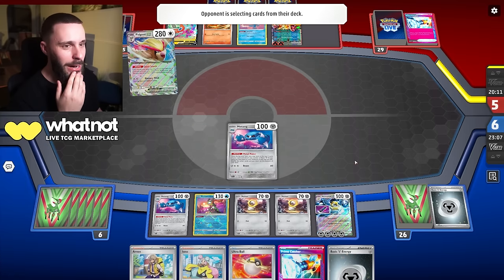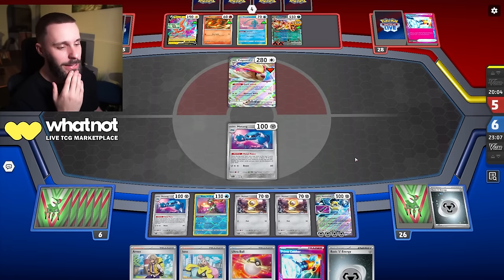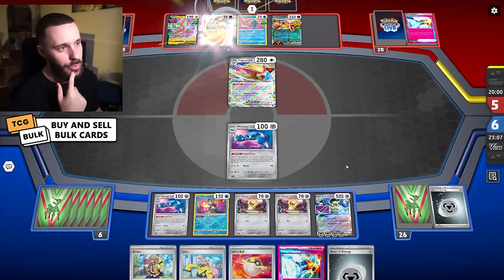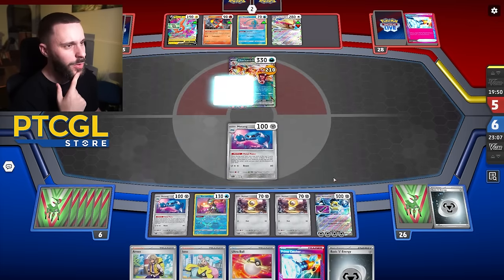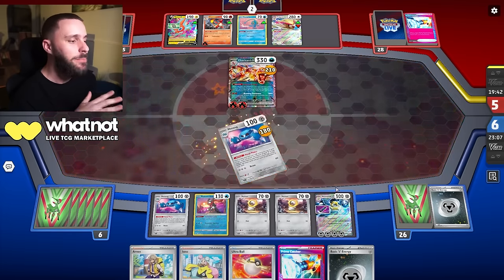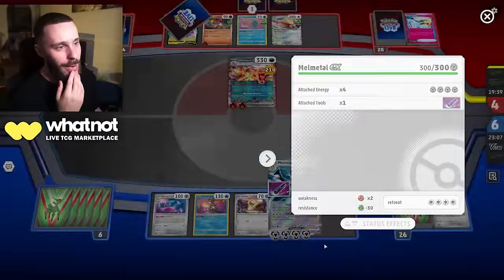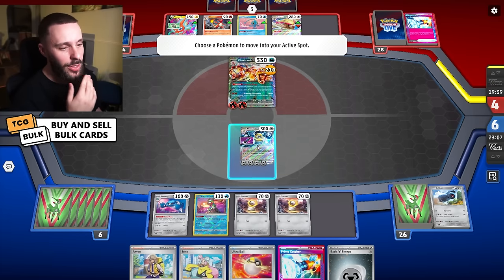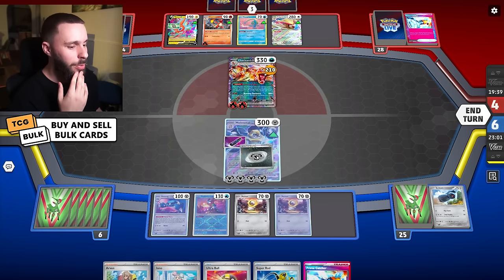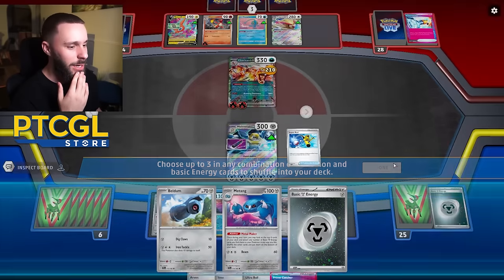We have Prize 2 Beldum by the way, I think. I could Arven and just get the Rod. All right, but there's an energy on the Charmeleon. This Metang KO is actually giving me more time — I basically still have two Metang uses on this Melmetal because I'm surviving an extra turn here, which is another turn to use Metal Maker. So I'm going to Super Rod and just recover a Metang line plus an energy, then Arven and get a Nest Ball, get a Baton back.